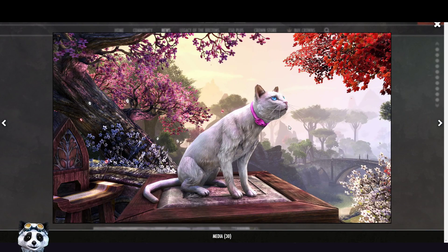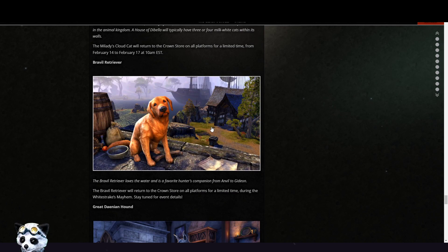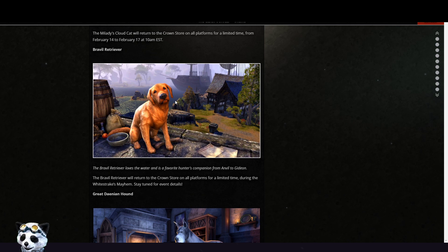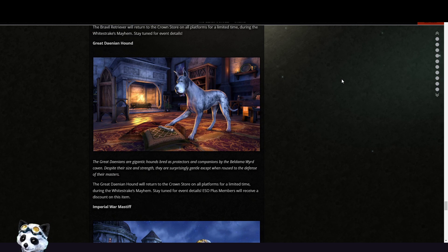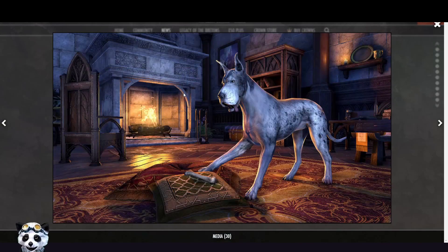You can buy and obtain this cat if you want — I don't remember the price to be honest. The Retriever is also returning, available during the White Strikes Maim event — I don't remember the price either. Then this is also a returning item, the Great Dane, inspired by rich dogs — I don't remember the price but it's a really cool pet.